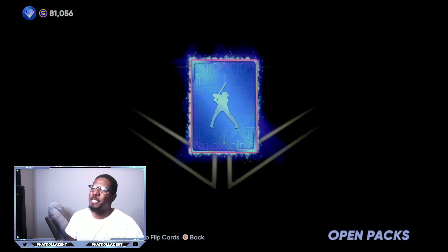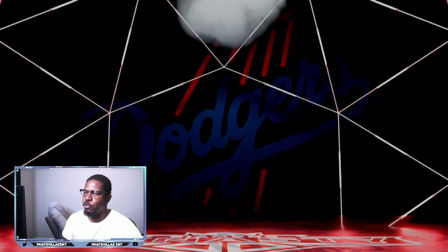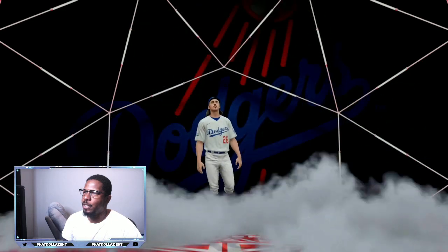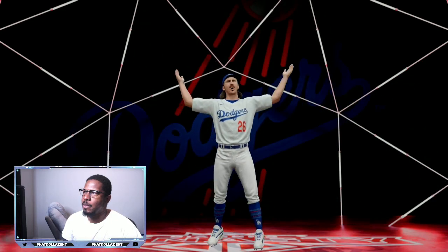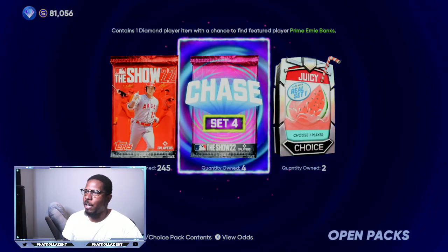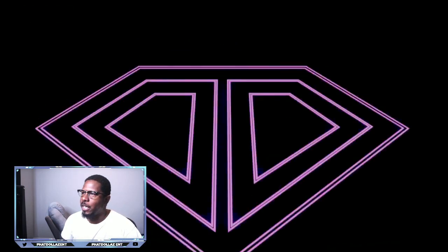Now going into these chase packs, they did give us a diamond early so I'm expecting some fire. Oh, this is one of the worst kinds of cards you can pull — Tony Gosling. They're going to give us all these face of the future cards or whatever.